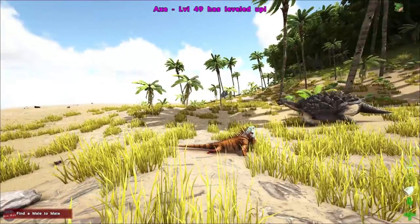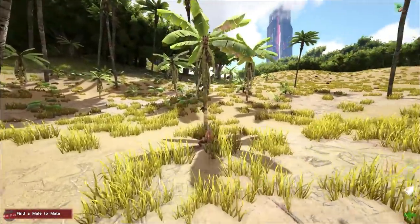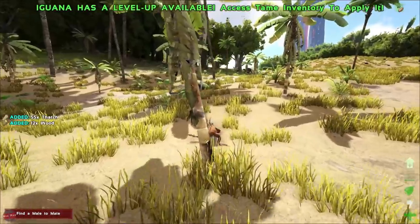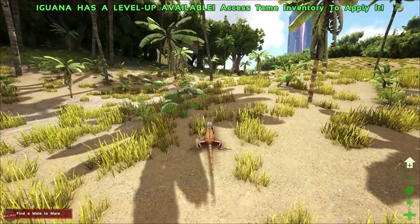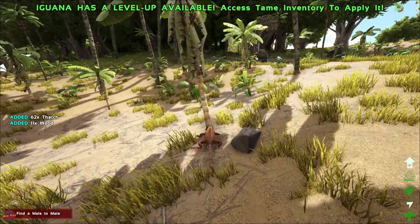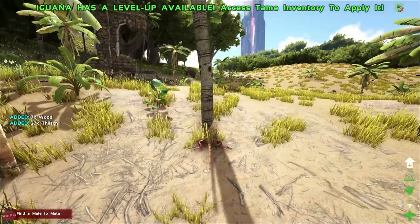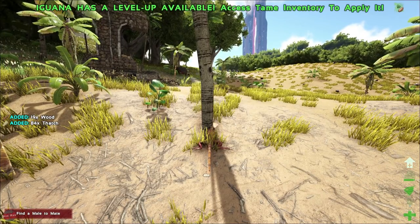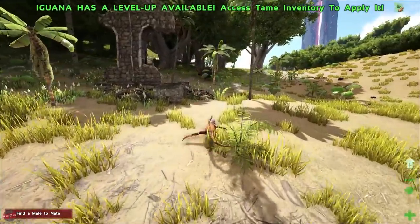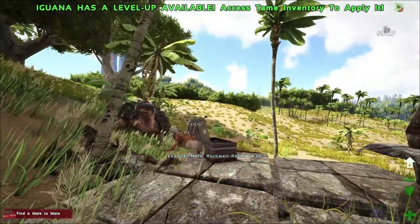I suppose we should probably just keep going for health for now. How much more do we need? Oh god, we need 56. We've got decent weight, have we not? Oh, 150. For some reason I thought we just had loads of wood on us and it was hardly weighing anything. I was just lying, I was making that up. So we'll go grab that explorer note and then we should be getting a fair few levels. We can also get an explorer note up there somewhere.